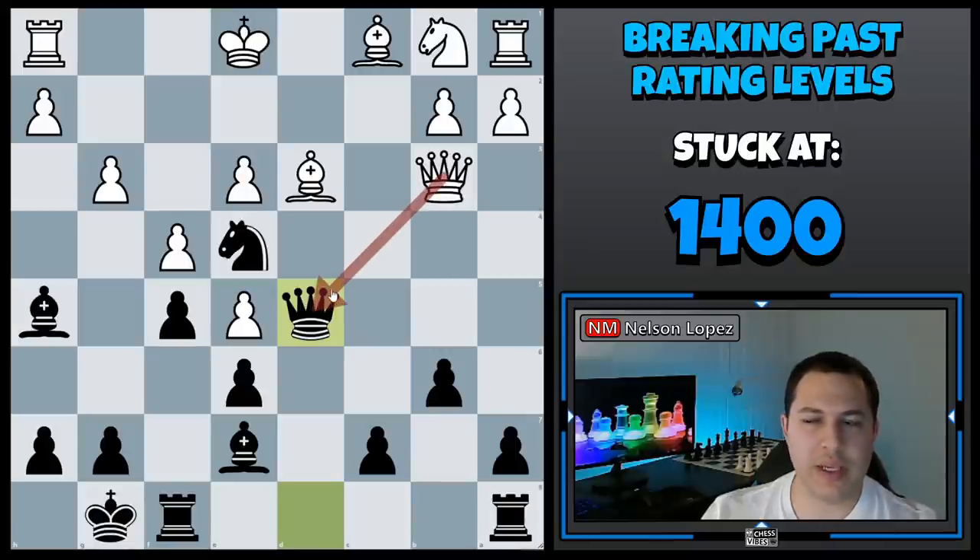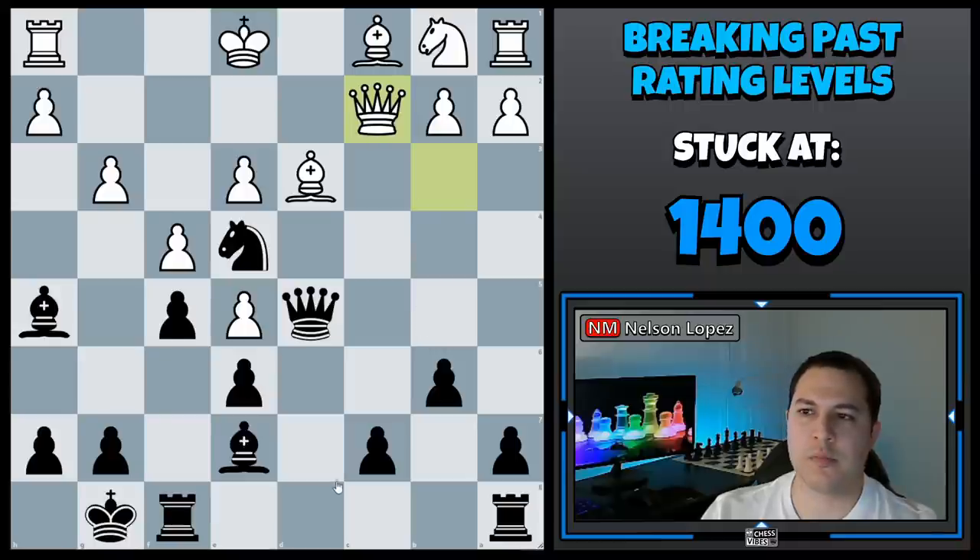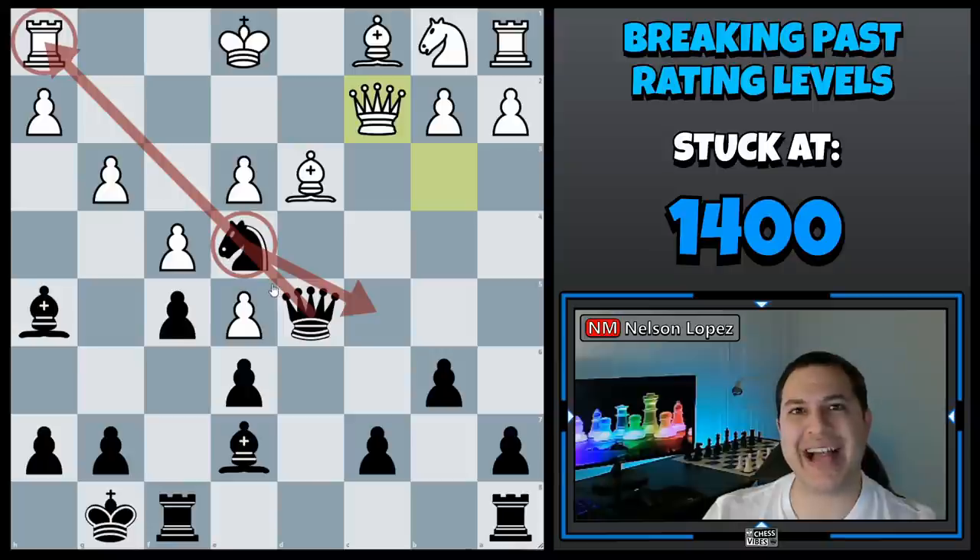White should have probably traded queens to prevent the discovered attack. He did not do that — he played queen to c2. A discovered attack is when you move one piece out of the way and it uncovers another long-range piece that is attacking a piece. In this example, if black moves the knight — let's say knight c5 — it unblocks the queen, which is then attacking the rook on h1. That's a discovered attack.